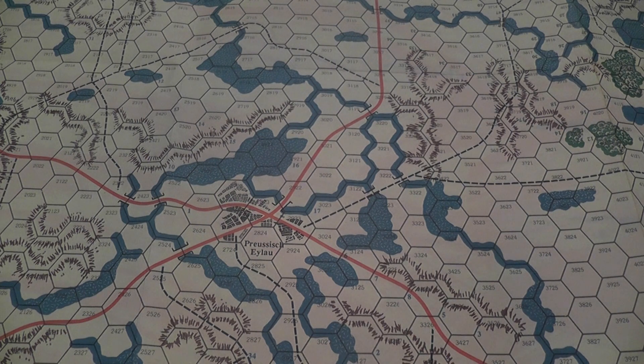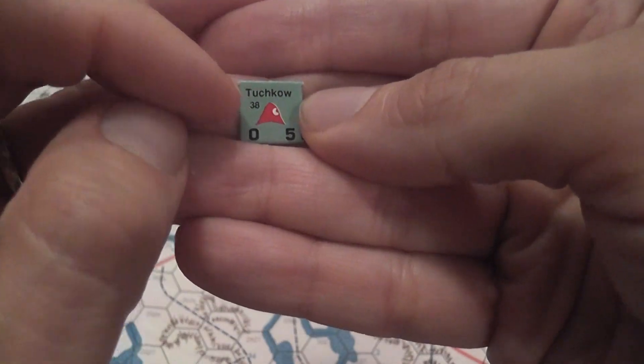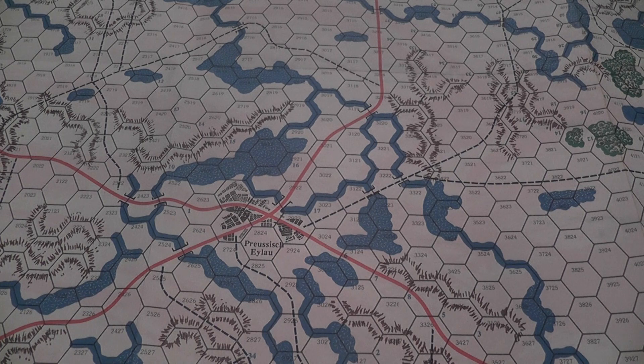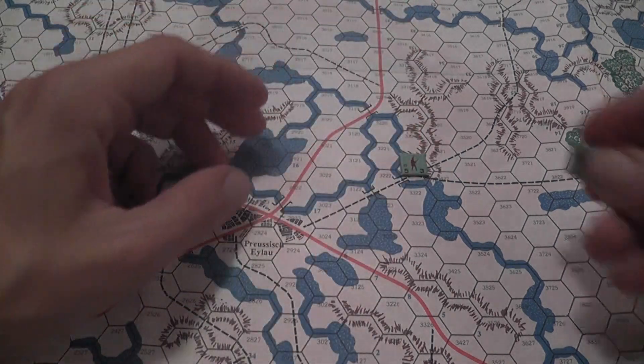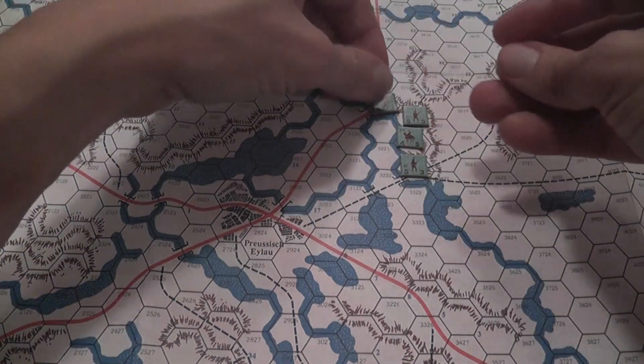Units can still move wherever they are on the map, but they cannot attack or move adjacent to enemy units unless they start the turn within five hexes from their leader. Also, capturing leaders can be very useful — for example, if the Russian player manages to capture Napoleon, that is an instant victory. What a major what-if in history.